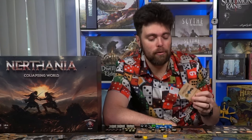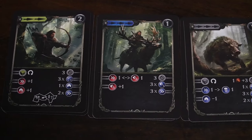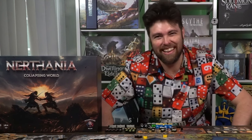When you win a battle, you'll take one of the land cards, which is utilized for increasing card value going from tier one to tier two to tier three. That's how battles work — fairly simple. You'll play those six rounds out: at the end of every round, all players use their four actions, draw their two terraforming cards, terraform spaces, and the game changes significantly as it goes on. That's the style for Nerthania: Collapsing World — fitting, because the world is definitely collapsing.